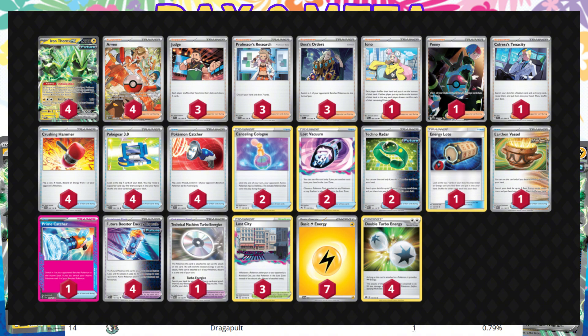The deck is just trying to disrupt your opponent and hope they brick. We have Crushing Hammers to discard energy, Catchers to hit into things. We definitely want to bring up things that can one-shot us or do big damage and get the first hit off on it. That's why we have four Catchers and three Boss. It's pretty important since our damage output is so low — if we hit them after they knocked us out, just letting them take four prizes with one Pokemon isn't great.